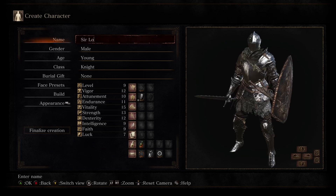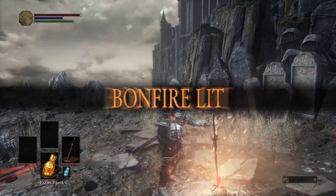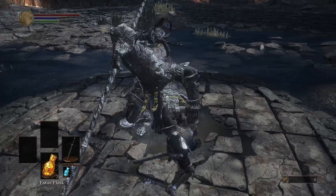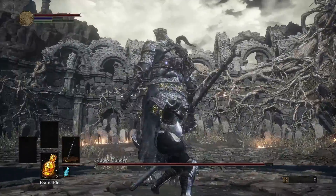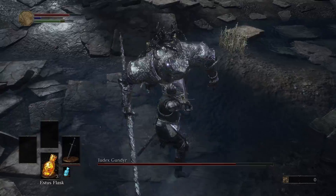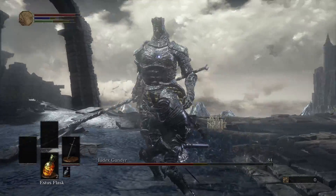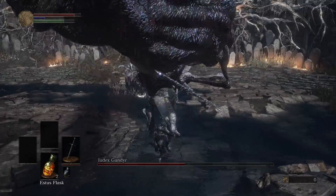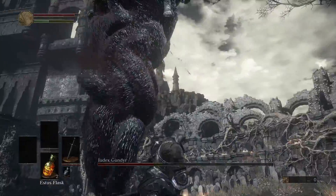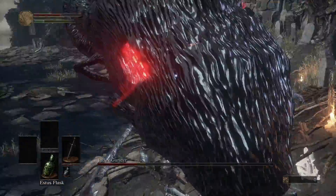I chose the Knight because the longsword is great and the armor is fine. In this video I'll only be able to deal damage with weapon arts, and it's an all-bosses run, DLCs included. This weapon art puts you into a stance where you can use two different attacks — they deal the same damage and consume the same focus, but one is faster and the other is a charge. We can use the weapon art without focus, but it does half damage and costs a lot more stamina, so it's not ideal.